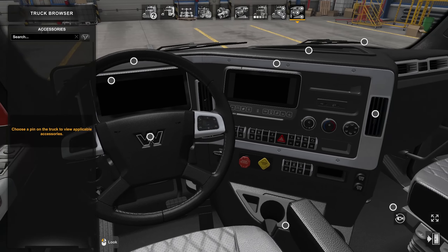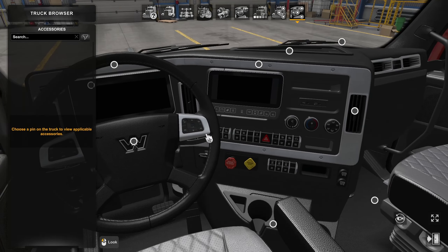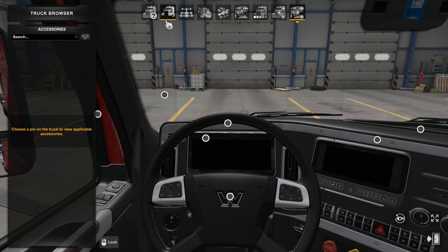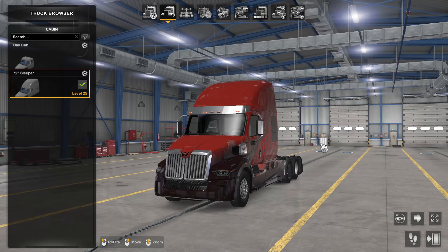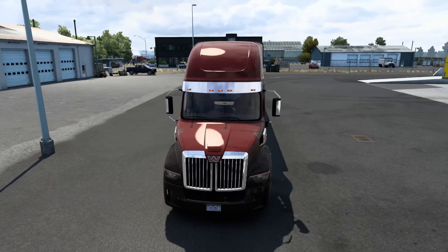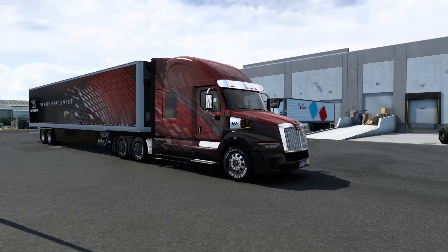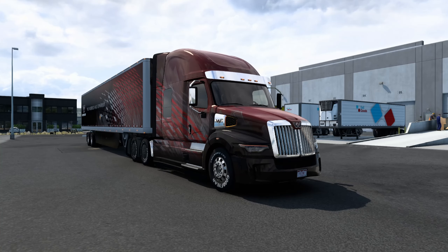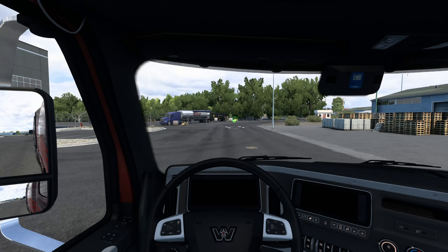Inside, you've got big screens and navigation. When I turn on the display you'll notice the dash design is what we see in the new Cascadias — that's just the way it is. We're heading out of Twin Falls hauling some fireworks in a boxed trailer that also has the Phoenix Rising skin, which pairs quite nicely with the truck. Those chrome accents look really sharp.